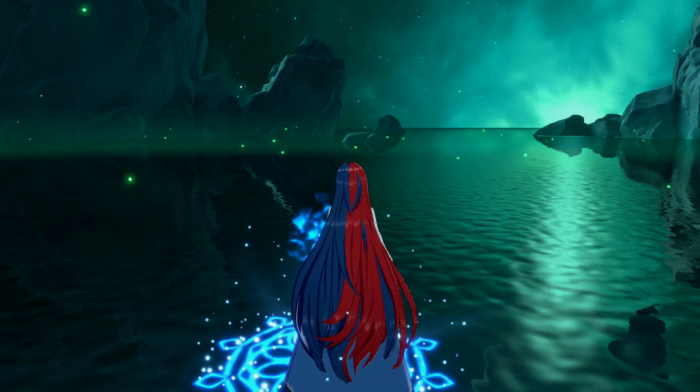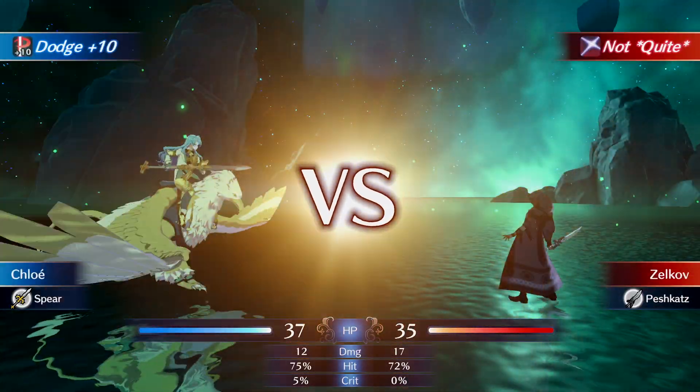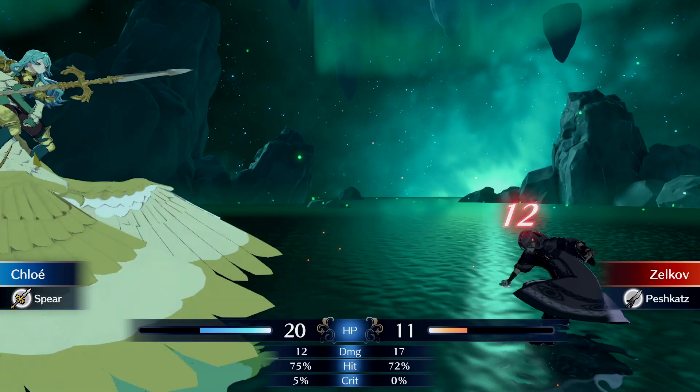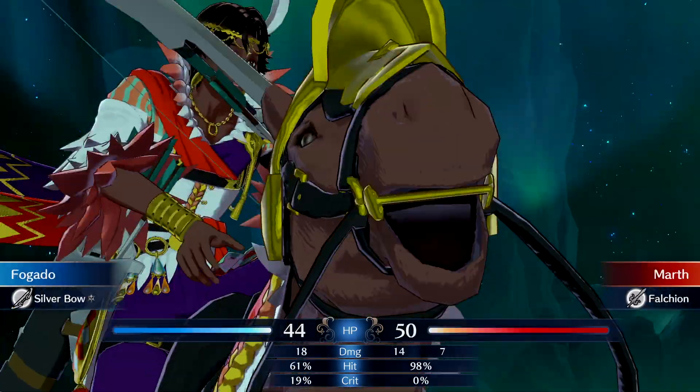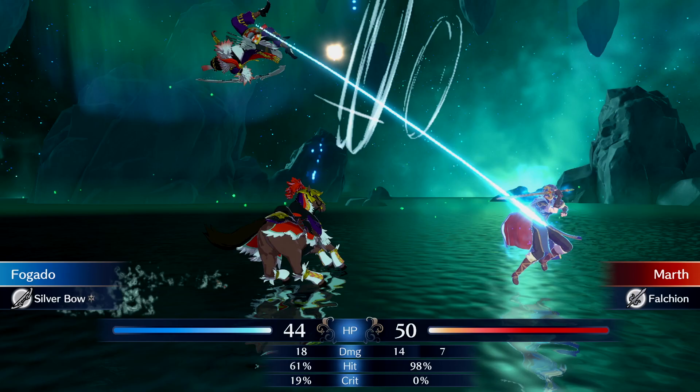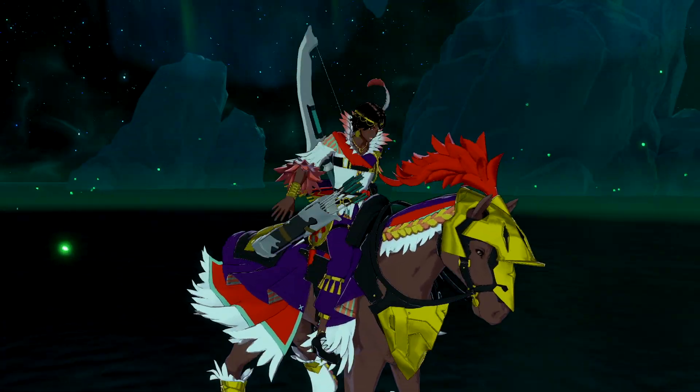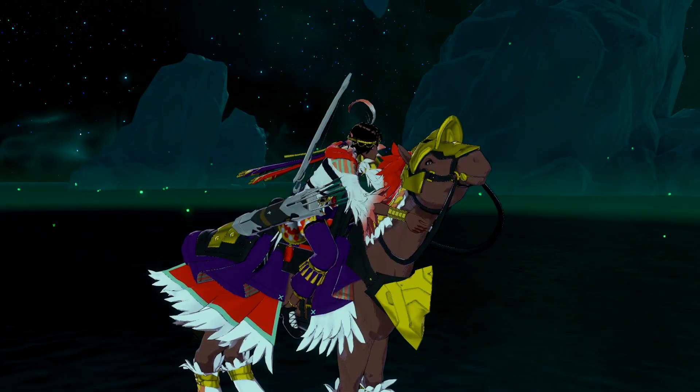The first thing you want to do when you arrive at the Somniel is visit the arena. Training a combat unit at the arena will allow them to earn extra experience points and skill points. This is a good way to get bench units up to speed. You can also have a character spar with an emblem hero in order to increase their bond level without actually having to wear their ring, so be sure to visit the arena every time you visit the Somniel.